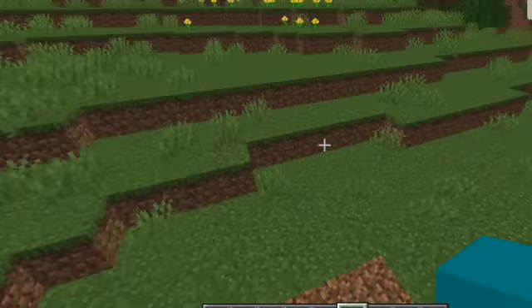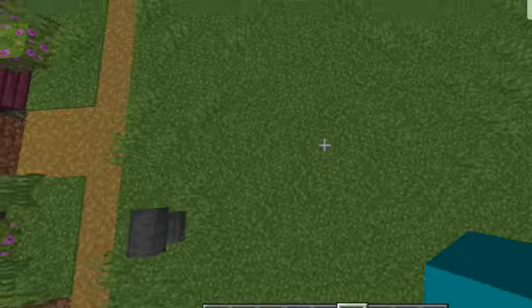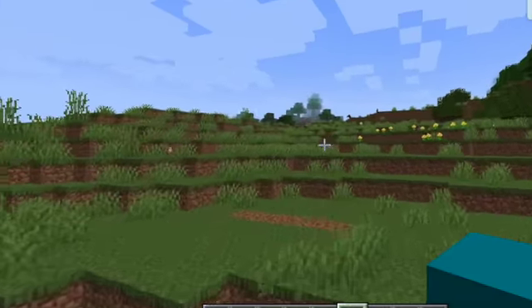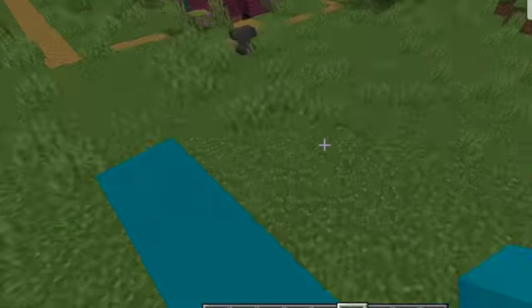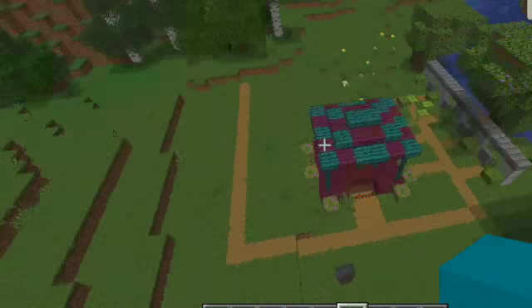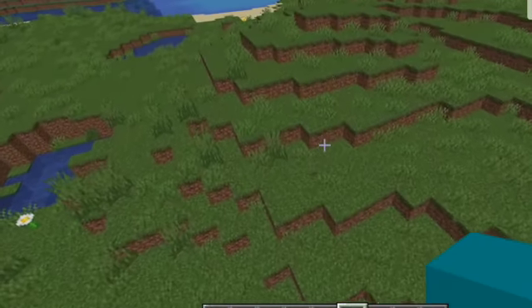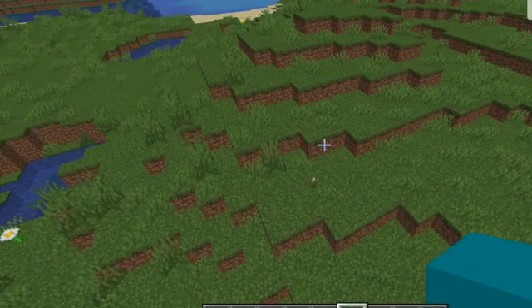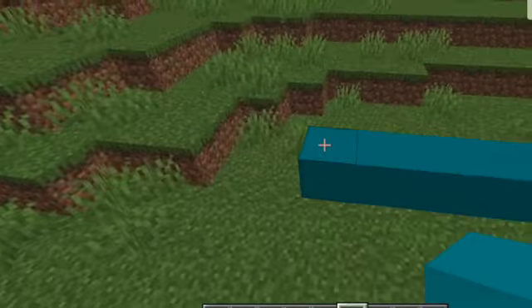But today we are going to be making a roller coaster. We'll probably not be able to finish it this episode, but we'll get part of it done. First, let's start off with the station. We're going to pick a location — I think this is fine. We're not really going for realism on the theme park placement, we're just going for realism on the rides themselves.